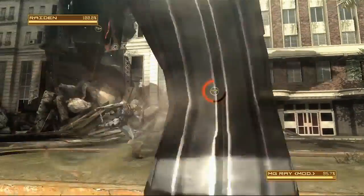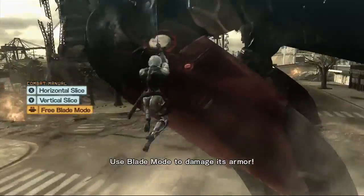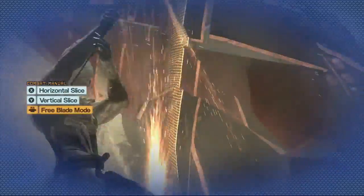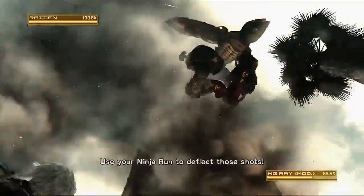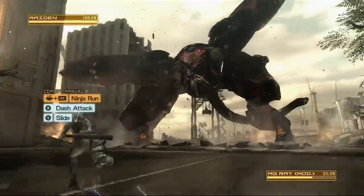After doing enough damage to his feet, you'll get a prompt to enter into blade mode, which will allow you to cut up the armor on his legs. That'll reduce his health quite a bit. You probably have to do that for each leg about twice to get through the full thing.